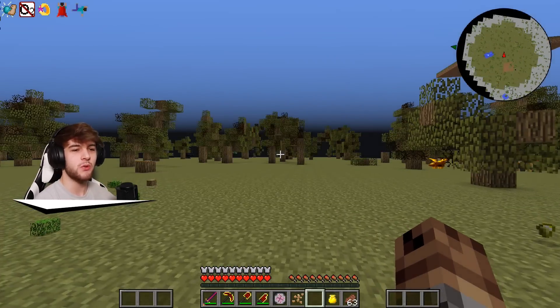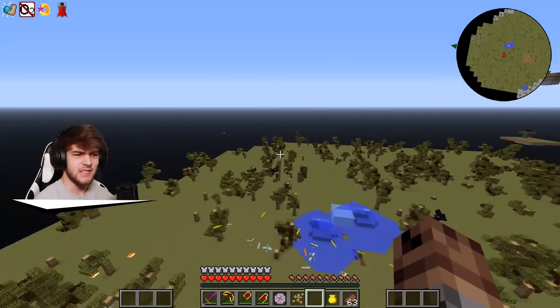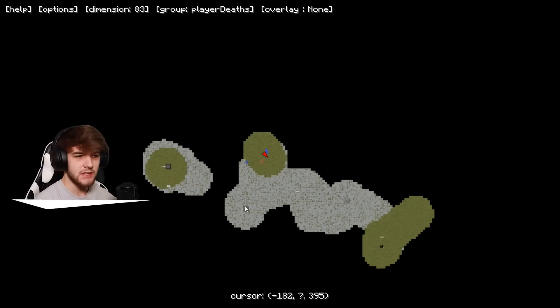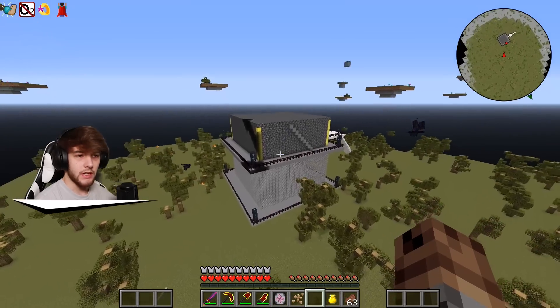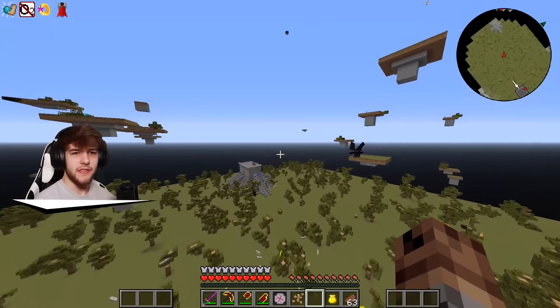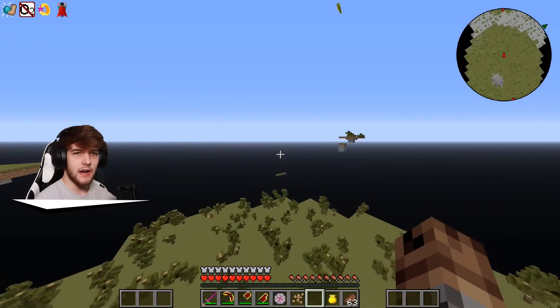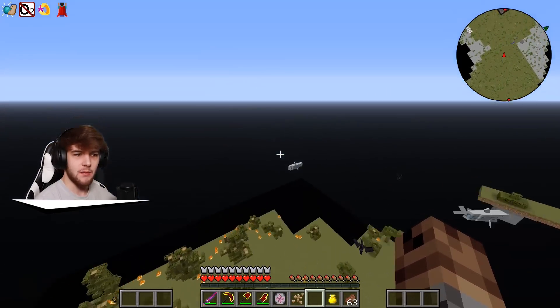Let's go back over to the farm, which should be in this spawn chunk pretty close by. I think it might be this one down here — is it this one? This isn't the correct one, so it might be this one over here. So if it's not that one, it might be this one over here. I set another waypoint — let's go ahead and fly on over and hopefully it's our farm.